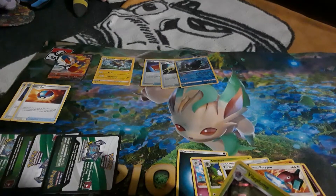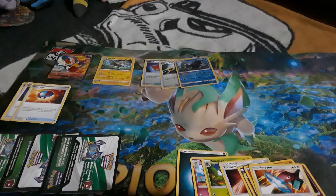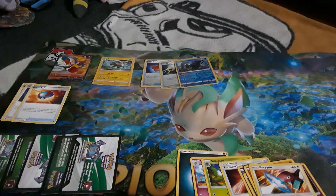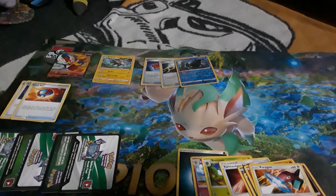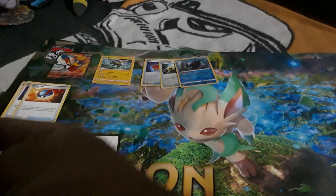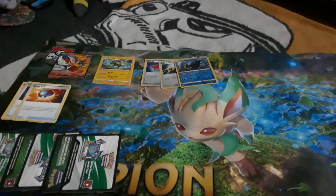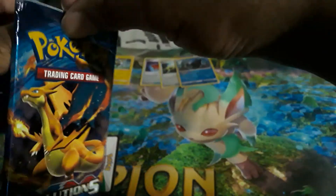Wait a minute - that was Burning Shadows art, no wonder I recognized it. Only two of these packs are Sword and Shield - I think one's Cosmic Eclipse and one's from Evolutions. It feels bad. No wonder I thought they reprinted that card - it wasn't even a Sword and Shield pack in the first place. I didn't even notice the tins would include older set packs.